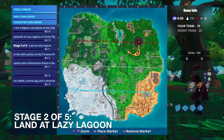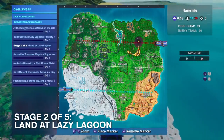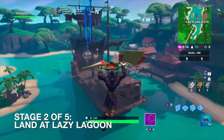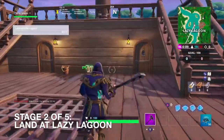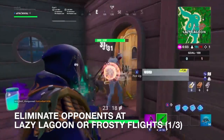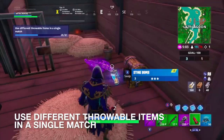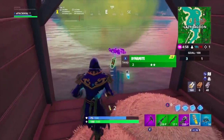Now we have to land at Lazy Lagoon — this is enemy territory, so I might actually be able to get my eliminations over there. Looks like I got another buddy landing with me. I might stick around and see if I can find anybody. Oh, there's my throwables — let's test this out. That's a stink bomb. And that's done — use different throwables: check!